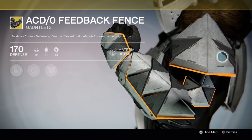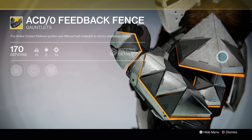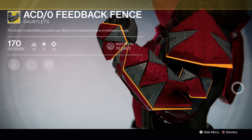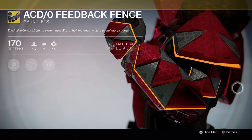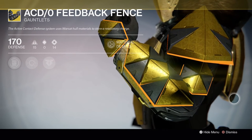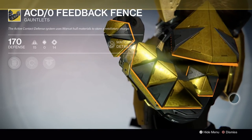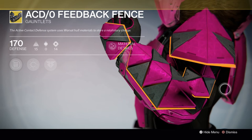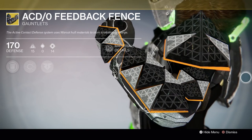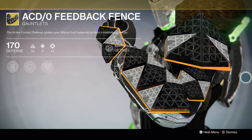Feedback Fence. I was really excited when these were released back in House of Wolves because I felt like these were the equivalent of the Hunter's Don't Touch Me gauntlets in Titan form. They were a lot of fun to use, but they just weren't strong enough. My suggestion for this exotic is that they somehow increase the damage for that pulse of energy that comes out — in case you don't remember, when you are hit wearing these, it releases a wave of damage outwards.